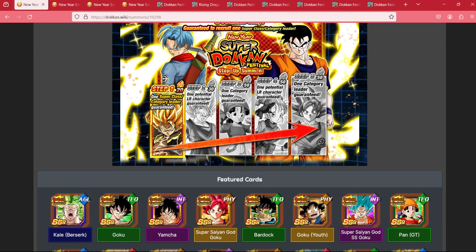On step 1, for 20 stones, you will gain 1 superclass EZA leader, and we'll go over who those are in a second.